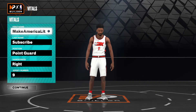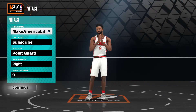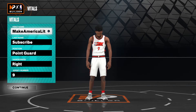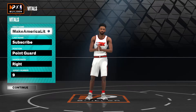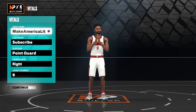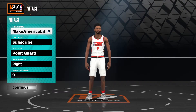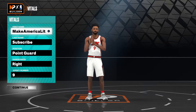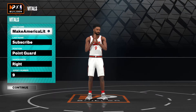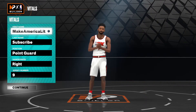in today's episode we are recreating prime Ricky Rubio. For those of you who don't know, Ricky Rubio has bounced around the league just a bit. He spent time with the Timberwolves, the Utah Jazz, the Suns, and then the Cavs presently. Ricky Rubio was originally drafted by the Timberwolves, and I would say for most of his prime he was with the Timberwolves.